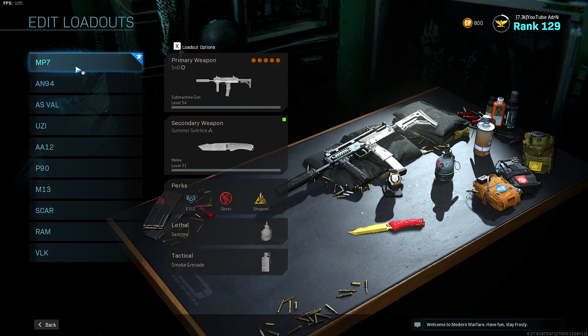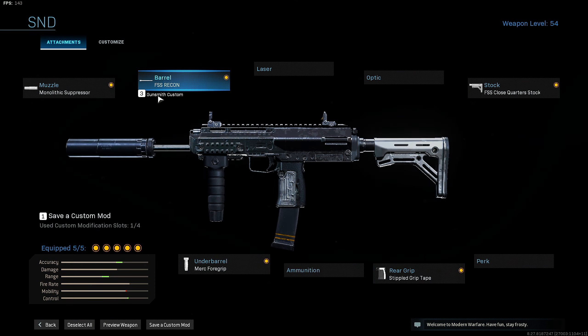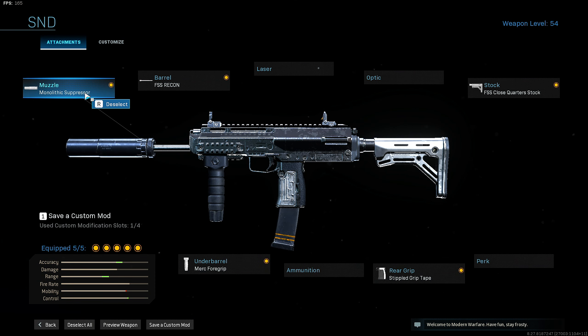Starting off with the first class setup which is the MP7. For this setup I run the Monolithic Suppressor, the FSS Recon barrel, the FSS Close Quarter stock, rear stipple grip tape, and merc foregrip.